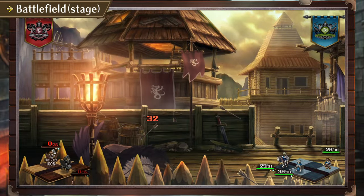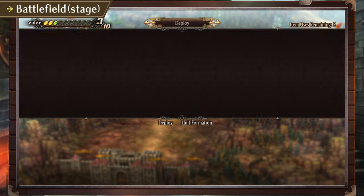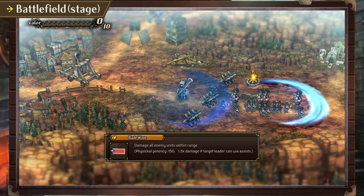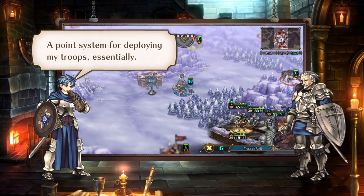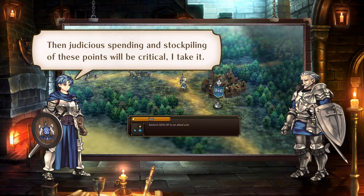By defeating enemy units and liberating towns, you earn what is known as Valor. Valor can be spent both to deploy units to the field and to activate Valor skills. I see — a point system for deploying my troops, essentially. Then judicious spending and stockpiling of these points will be critical, I take it.